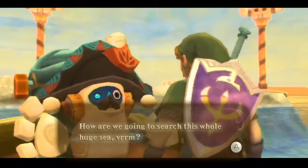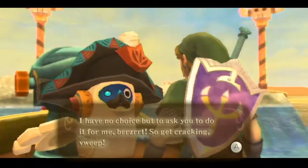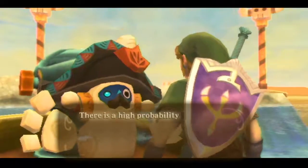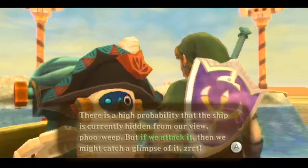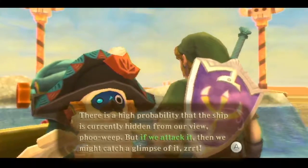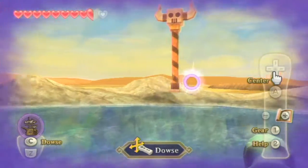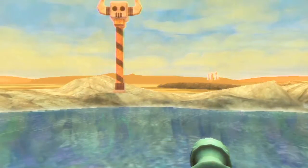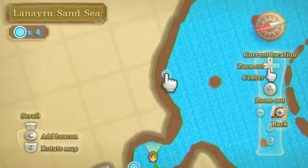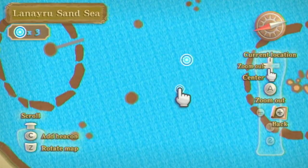Okay, so let's see. How are we going to search this whole huge sea? I have no choice but to ask you to do it for me, so get cracking. There is a high probability that this ship is currently hidden from our view, but if we attack it, we might be able to catch a glimpse of it. I can use my dowsing ability to search for this ship and I have it locked on, set to dowsing right here, so it's somewhere in this area, I think.